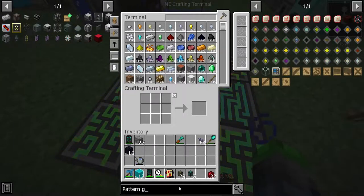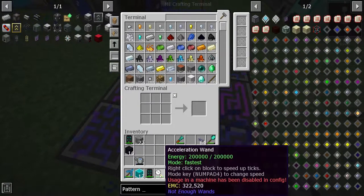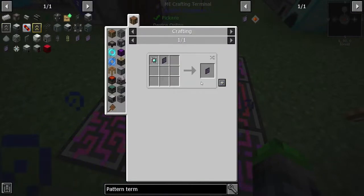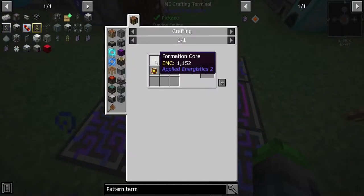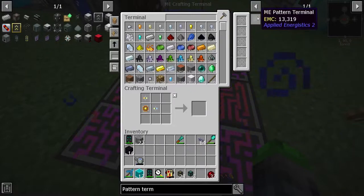We're also going to need to run another conduit back here so that when the items are done we're able to get them out. As it sits right now, with pulverizers I think we actually can. Let's test it out - we don't have any patterns, we need to make a pattern grid. If we go like this, yeah, that'll actually work so we don't need to do that. We just need to run power. Now we can put the conduit facade - this is now set up, we can do cool things. Let's go ahead and make a pattern grid, a pattern terminal - there we go. We need a normal crafting terminal again - let's make those, there we go.